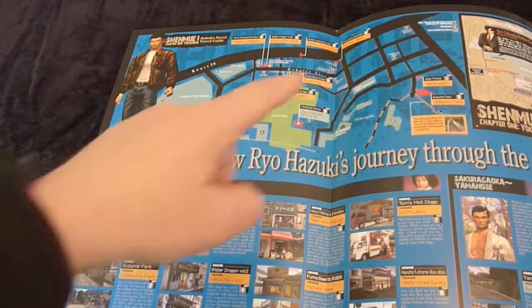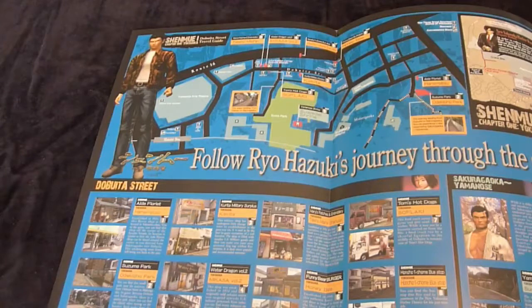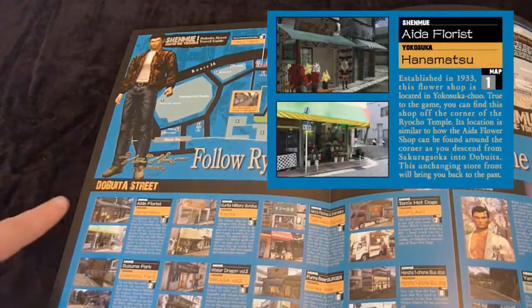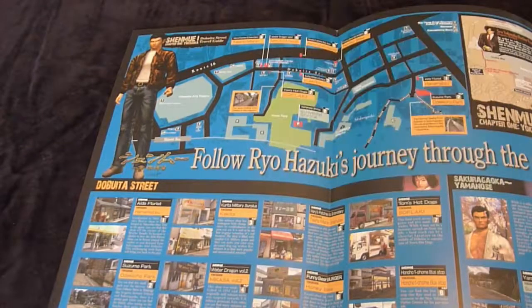For example, number 1 over on the right is a shop called Hanamatsu, which is a florist shop. This is actually the inspiration for the Ita florist where Nozomi works in the game. And if we read the description down at the bottom, this shop has actually been around since 1933. The explanations also have a couple of images — one showing a game screenshot and one a photo of the actual location. They're quite small because space is obviously limited.